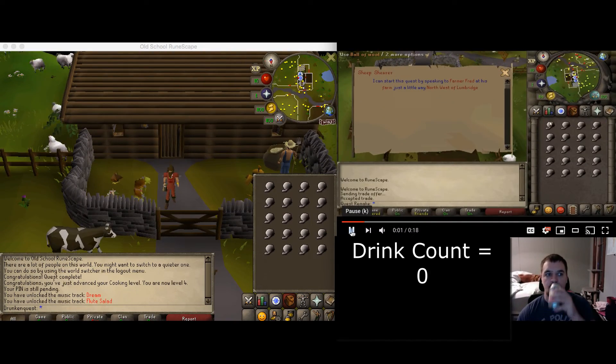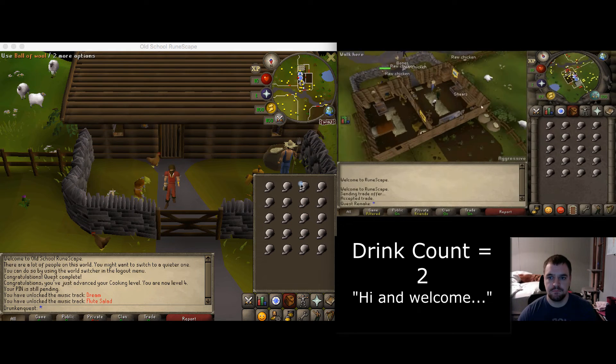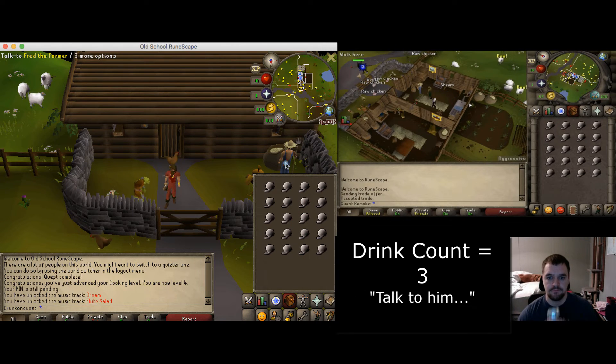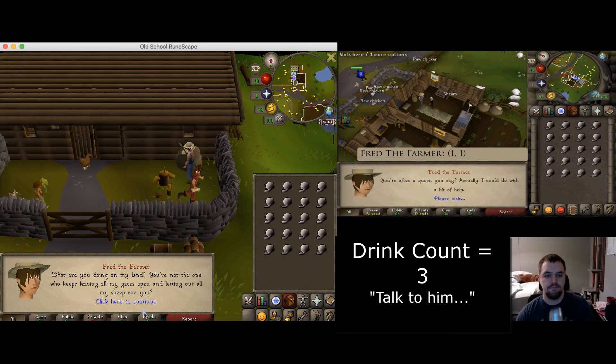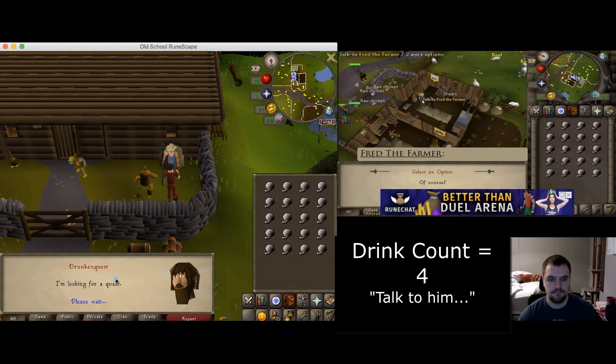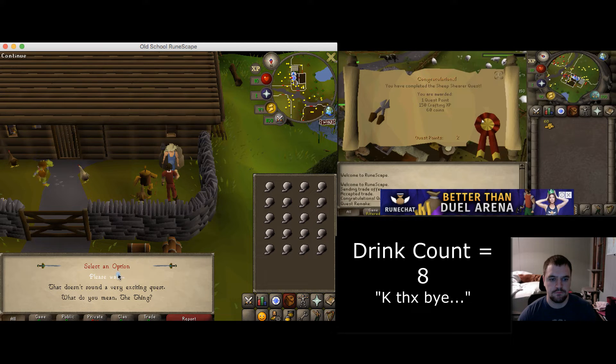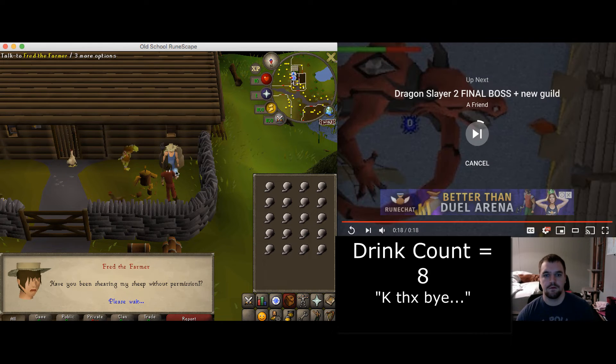Hi and welcome to my guide. Everything that you need and is recommended is in the description. Let's start the quest by talking to Fred — select the first option twice, and then after that exit the conversation, then talk to him again to deliver the balls of wool, and you have completed the quest. Okay, thanks bye.